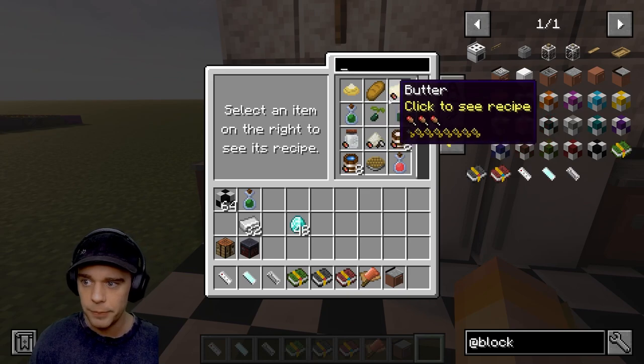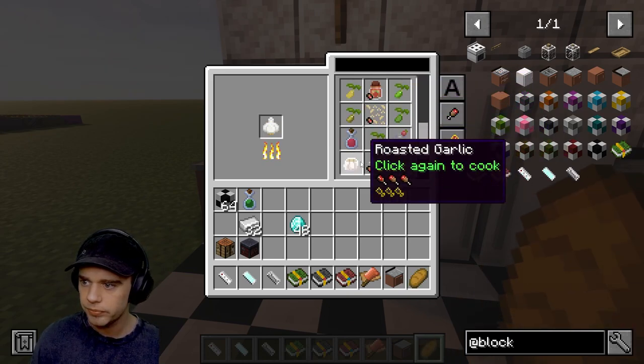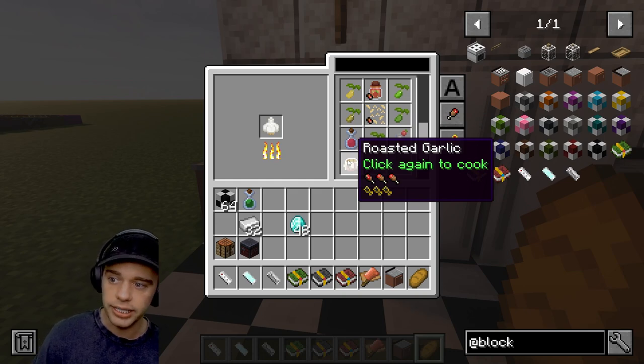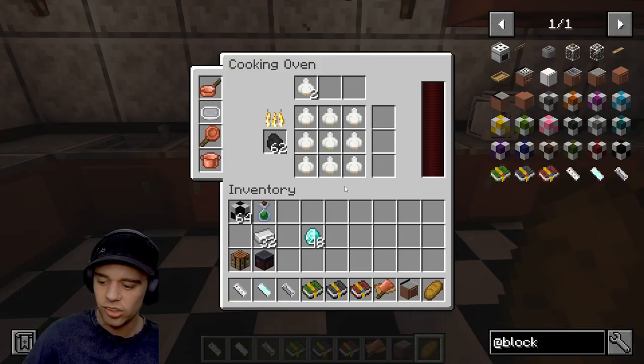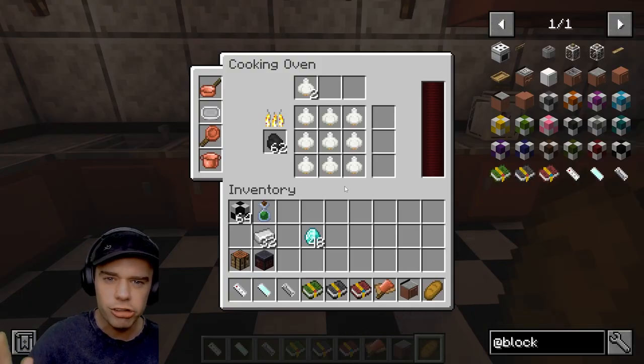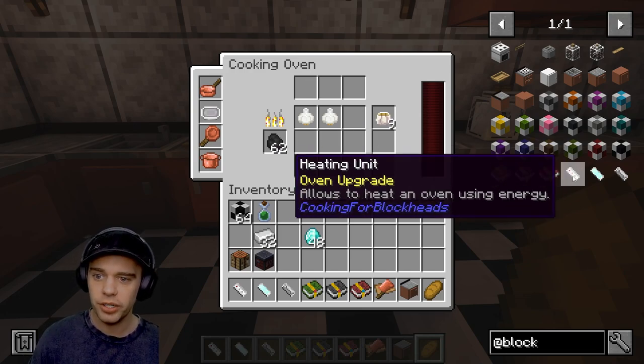Or you can cook from the cooking table and it will send items automatically. For example, with roasted garlic it says 'click again to cook' - I keep clicking and you can see the oven is actually on now. If I go into the oven it has automatically sent that garlic straight into the oven.